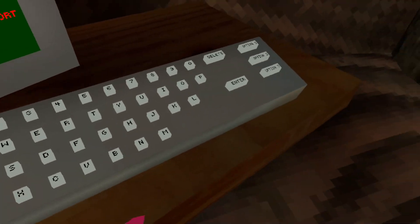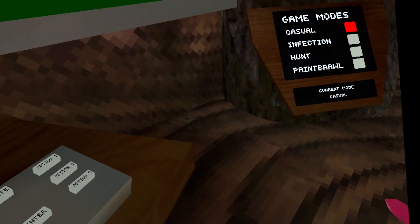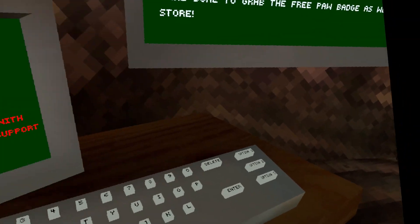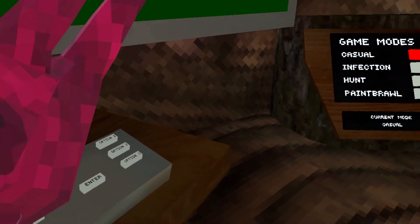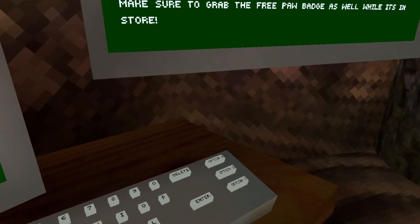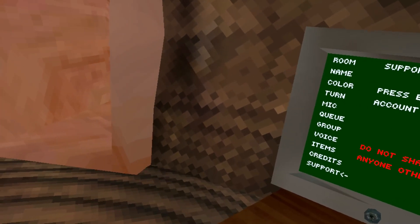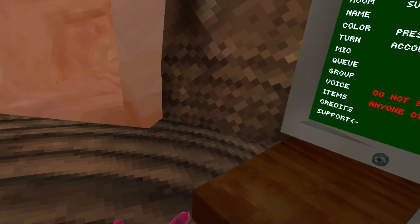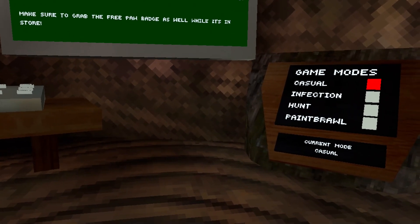For example, if you have a new account with cosmetics and want to transfer them, someone could get your ID and say 'I accidentally bought cosmetics on this account, can I transfer them to my main account?' The cosmetics then get transferred off your account and onto theirs. I'm taking this as an example from how it worked in CS:GO — I've seen many people say 'my account got hacked, here's my player ticket, can you transfer the cosmetics?'